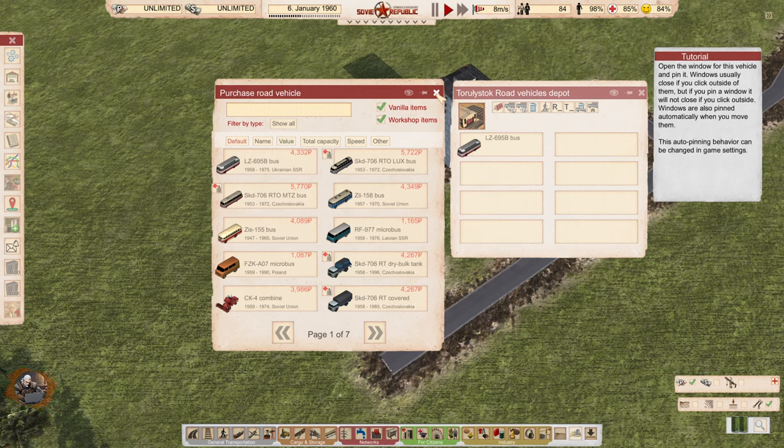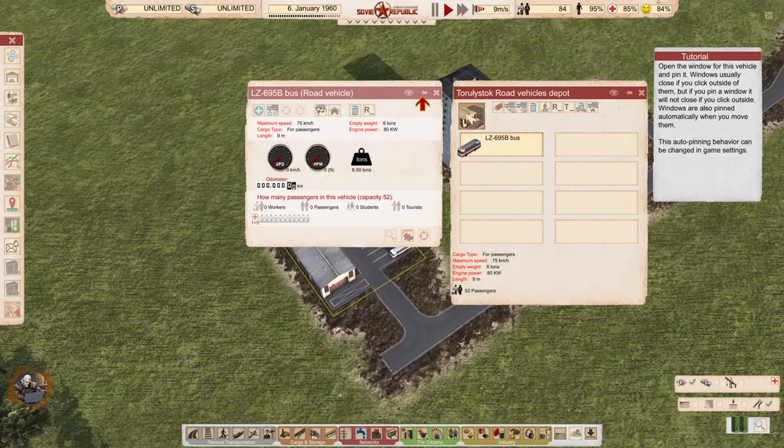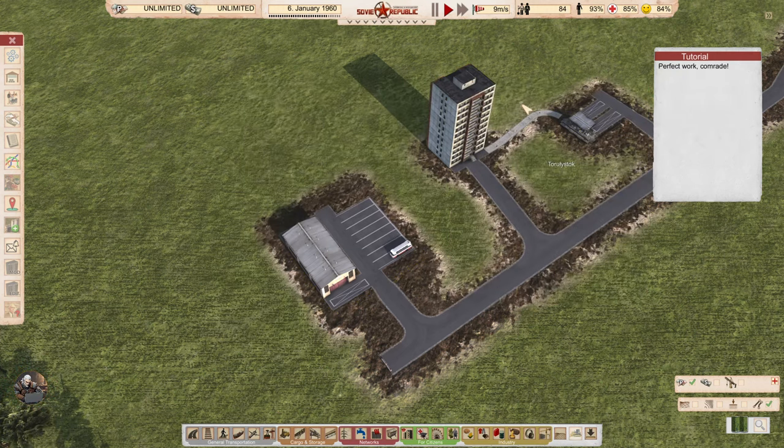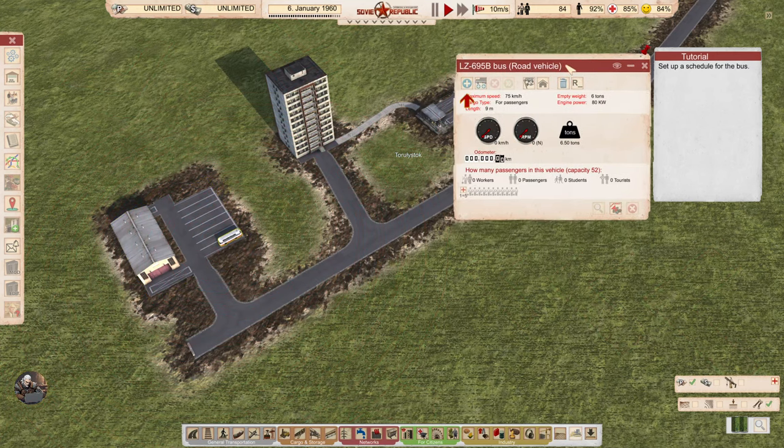Open the window for the vehicle and pin it. Windows usually close if you click outside of them, but if you pin a window it will not close — yeah, like most games. Windows are also pinned automatically when you move them. I'm kind of used to this mechanic from Transport Fever. This auto-pinning behavior can be changed in game settings, though I don't think I will change it. Did I mess up? Yes I did. Okay, let's pin it.